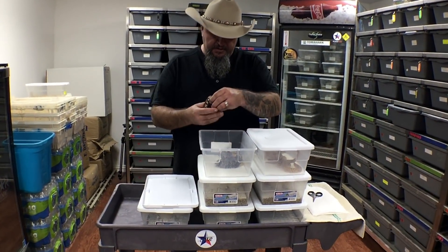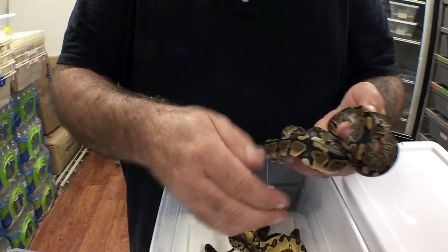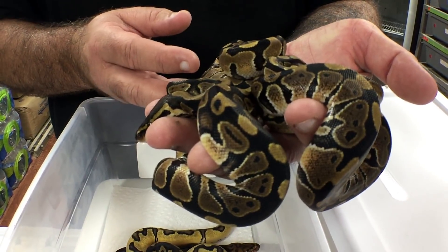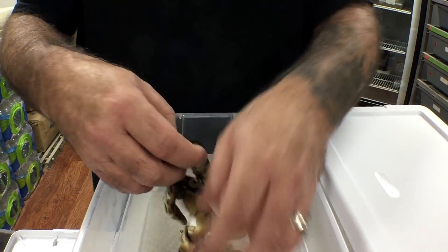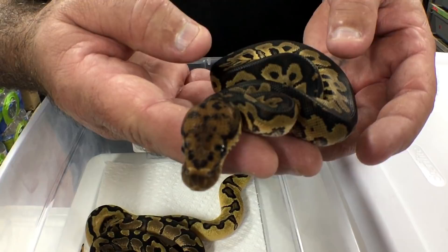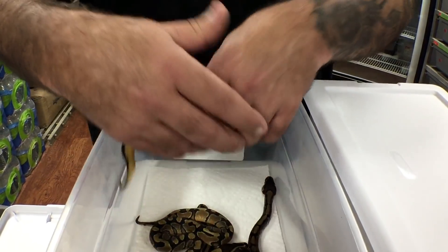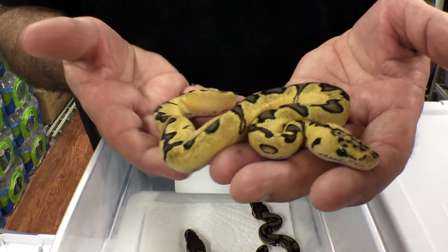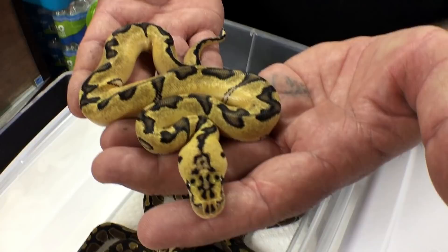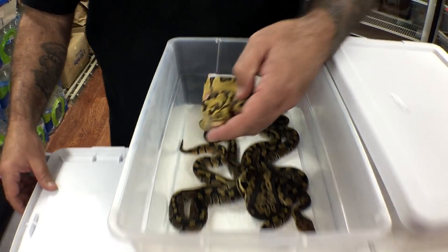This first clutch was a pastel clown to an inchy head clown. We've got three head clowns. We've got a really awesome looking clown — this thing is really dark with a really cool head pattern. This is a male and will be for sale once it's up. And then we've got the pastel inchy clown, and I am keeping this little girl here. We've got plans for her.